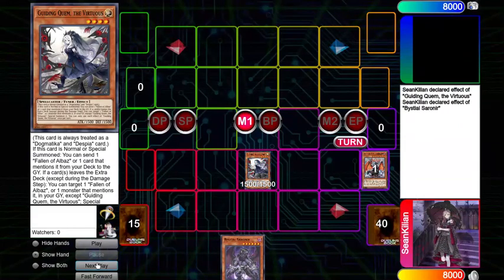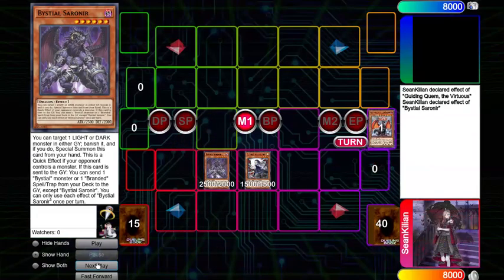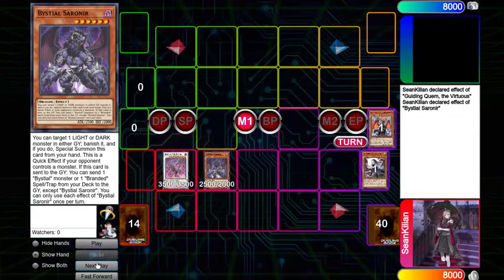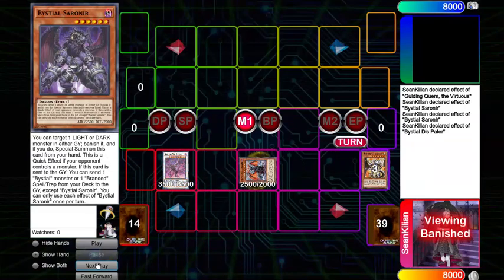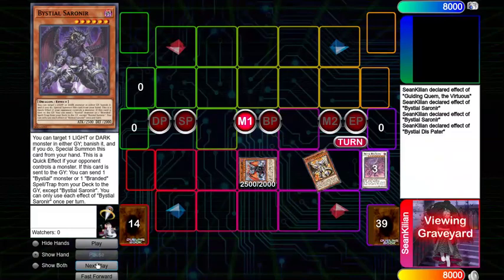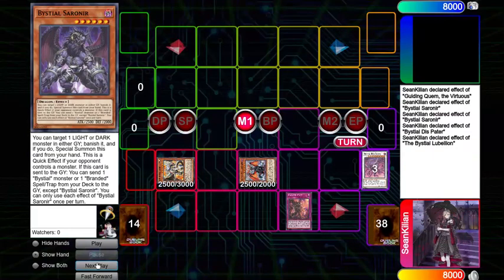You're going to normal summon the Qwem and send Albion from the deck, and then special summon Sarnir by banishing the Albion in the graveyard. You're then going to turn these two into Bistial Dispater, activating the Sarnir, being able to send Lubalion. Dispater is then going to revive the Albion, and then Lubalion is going to attribute over the Dispater, and you're going to activate Lubalion's effect to set Beast or place Beast directly from the deck.